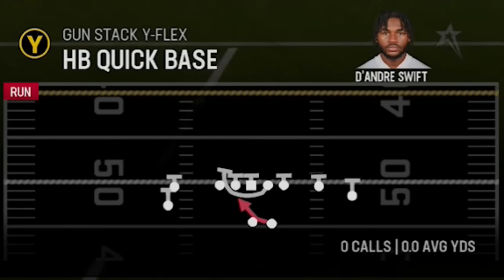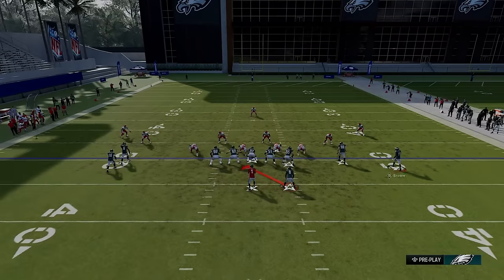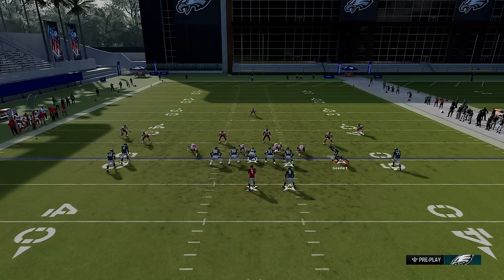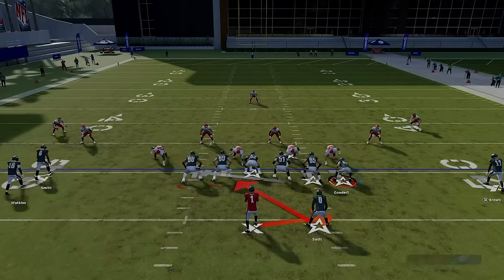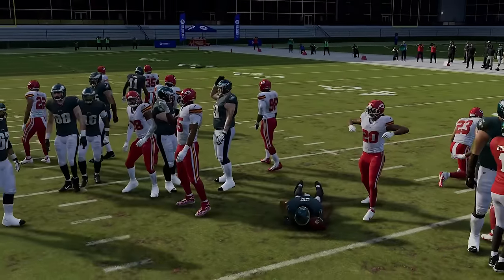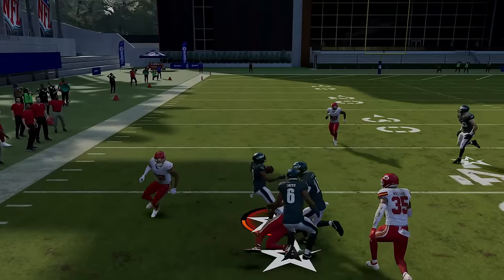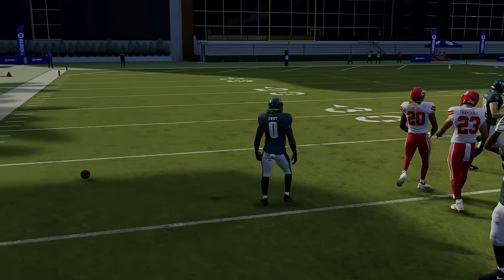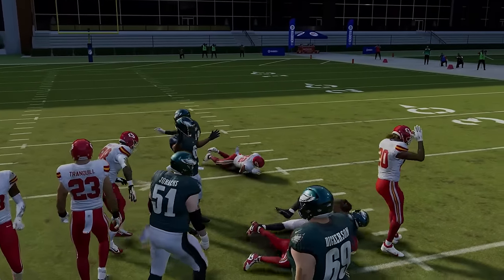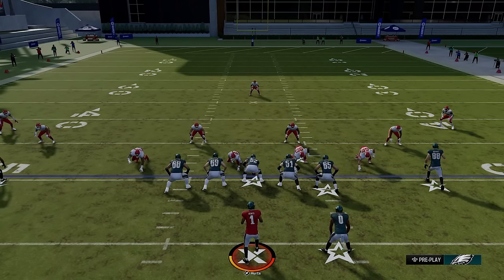You also have the halfback quick base, which a lot of pro players like to run because you have a pulling leading guard as your blocker. Sometimes you'll want to motion in a receiver or the tight end depending on the box count. This play is best against zone coverage because when defenders are sitting back in zone, they won't blow up the pulling lane — but if they're aggressive and blitzing, they'll typically blow it up. So it's a very good play, but best against zone.